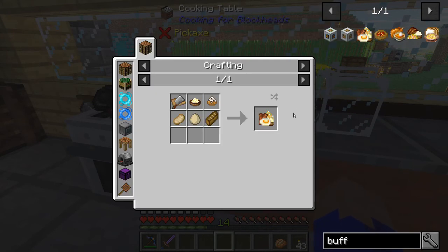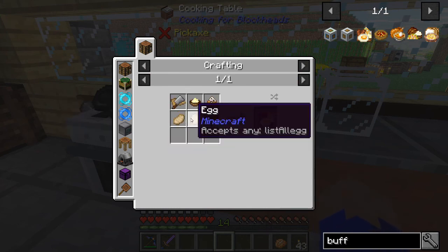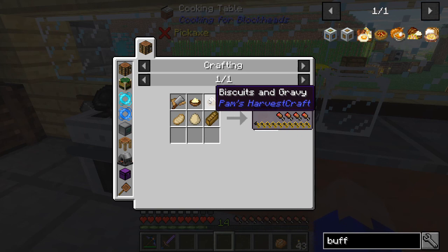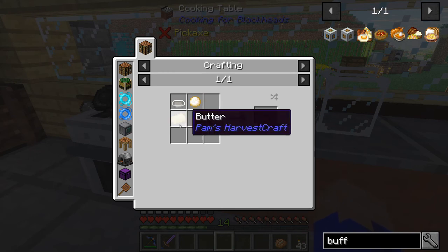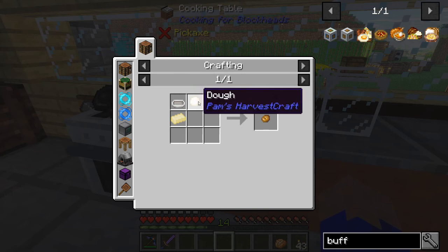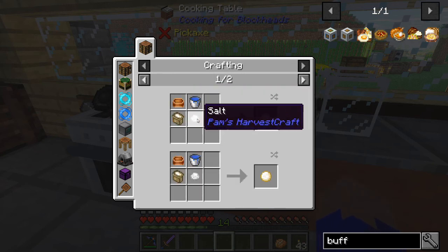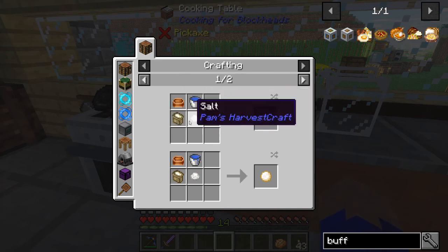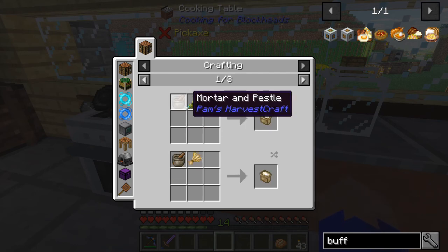So under our breakfast here we're going to start with the biscuits and gravy breakdown. So we're going to make biscuits first. For the biscuits we're going to need butter and dough and then the bakeware of course, but that's not an issue. So if you take that dough and you mix it with flour and salt and a mixing bowl - so let's make some flour too. We make our flour with a mortar and pedestal and wheat.